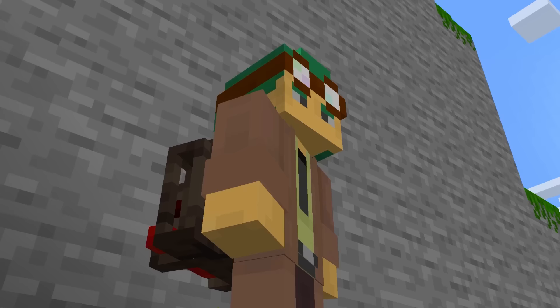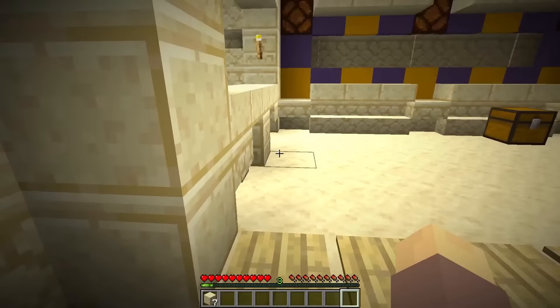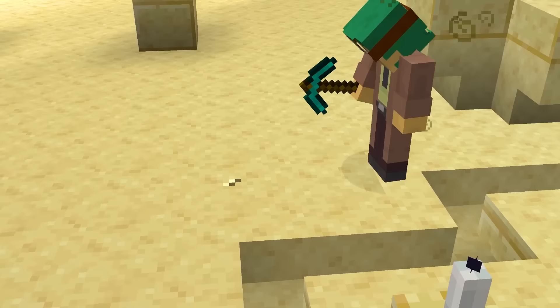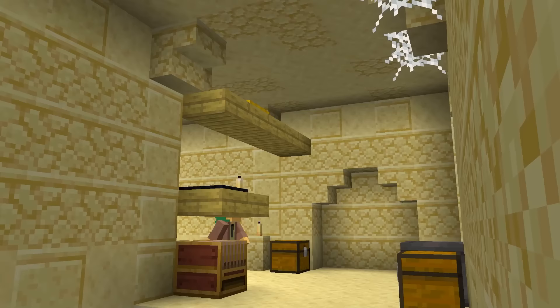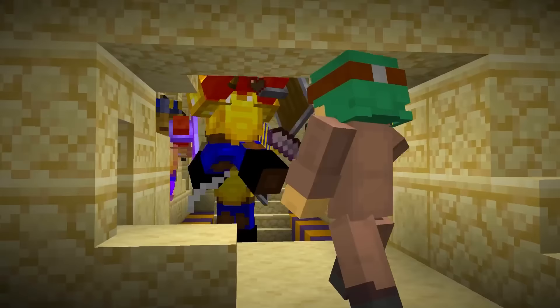And I haven't even mentioned the changes to desert temples yet. These giant pyramids put those little guys to shame — filled with puzzles, traps, and challenges that only a true adventurer could make it through. You could try to dig straight to the loot, but mining fatigue will stop you cold, so you'll have to go find and kill the Pharaoh. If you survive and finally do find the Pharaoh, you'll need to defeat him in order to break his mining curse.